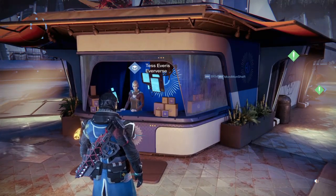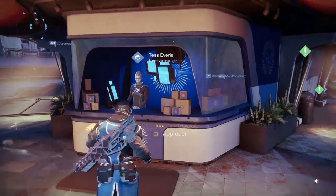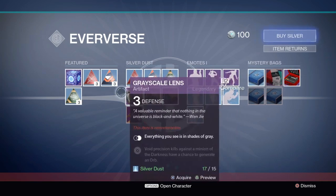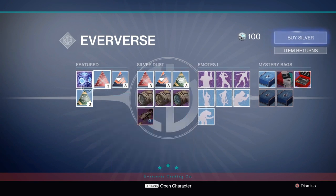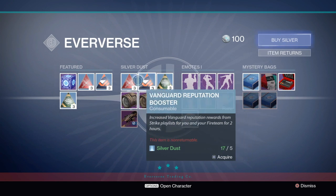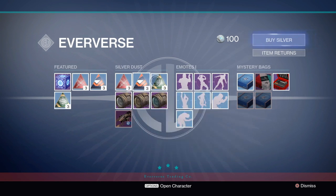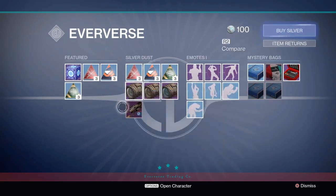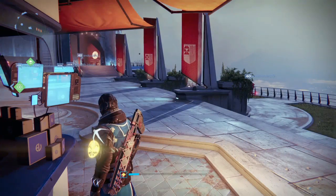The next change is minor but helpful: if you go to Tess Everest's Trading Company, reputation boosters for the Crucible, Vanguard, and House Judgment are now available to purchase with silver dust. Since you just received 15 silver dust from your postmaster, go ahead and grab them if you need them — each package costs 5 silver dust.